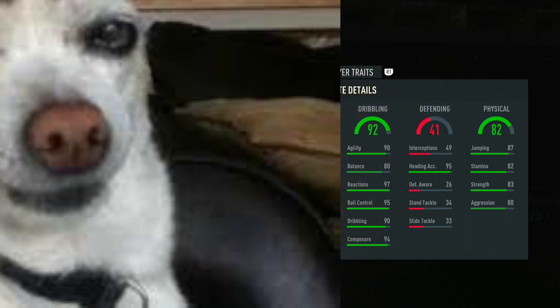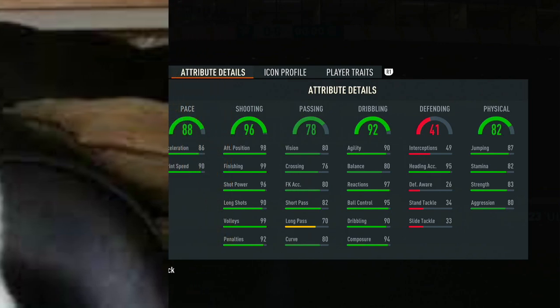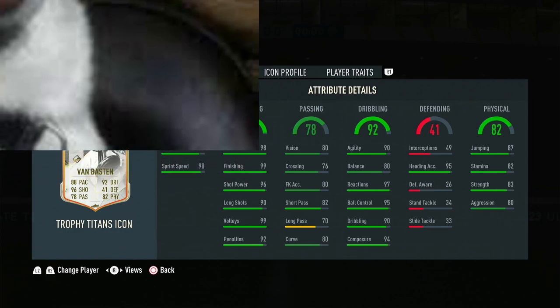Next one — what do we got? 82 physicals. 41 defending — so this looks bad. 92 dribbling — yeah, this looks terrible. 96 shooting. 88 pace. Who is this? Trophy Titans. Van Basten, right? Yep — Van Basten. I figured as much.